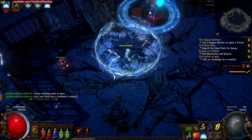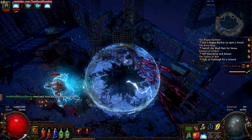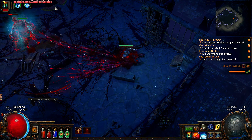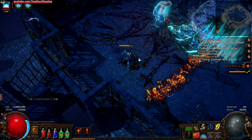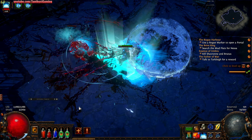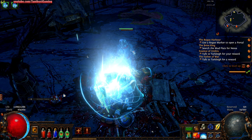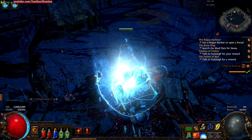Our decoy totem does a lot of work for us. Drop that ice shield, drop that decoy totem. Other decoy totem — hope we don't have one up yet. Oh, that's weird — I didn't realize his armor like blows as he comes down. I think that might be a glitch. I don't think it's supposed to be stuck like that. That's funny.